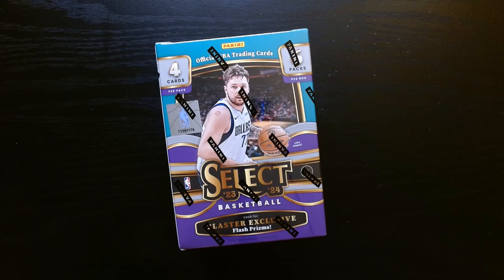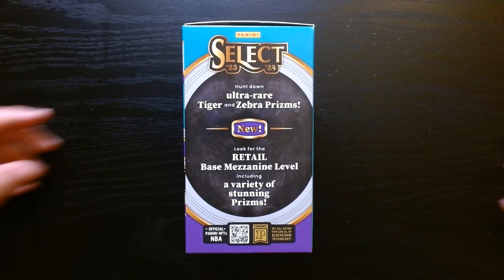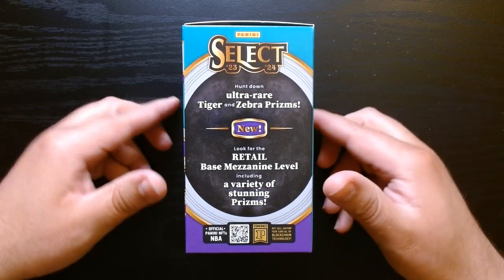We got some 2023 Select Basketball. I saw these in Target and I had to get a couple. Let's open one of them. We're looking for those ultra rare tiger and zebra. Let's see if we are lucky enough to get that. Also there's a base mezzanine level and a variety of stunning prisms.